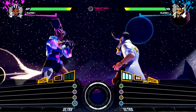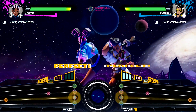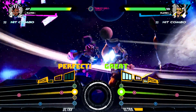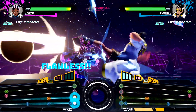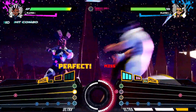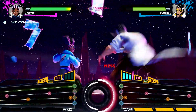Once the battle begins, notes start to appear on the screen. Each note corresponds with a button prompt. Your goal is to hit the notes in sync with the beat — each correct button press corresponds to an attack. As you hit the notes, your characters start to engage in combat. Press the buttons too slowly or miss a note, and you're vulnerable to an attack from the opponent. If the opponent is hitting the notes correctly, they block your attacks.